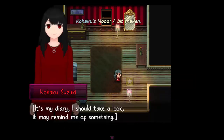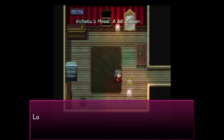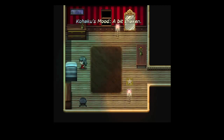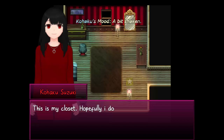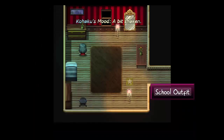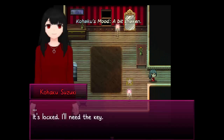Turn on the flashlight — there should be a little light. This is my closet. That's a dresser, not a closet, honey. Hopefully I do have a change of clothes in here. School outfit. I'm still missing something. What about this flower? Can we do anything with that? It's locked — I'll need the key.